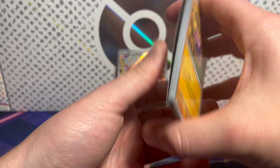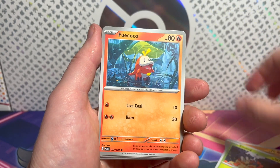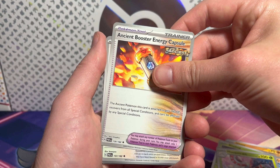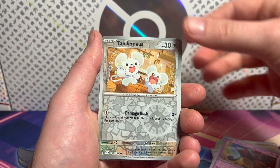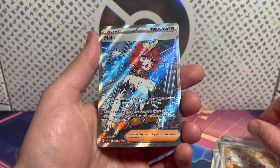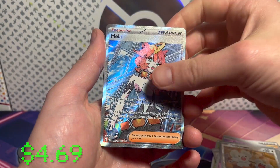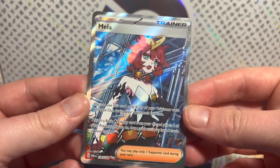Dang it, guys — I knew I shouldn't have recorded with you here. Gligar, Blipbug, Foycoco, Honedge, Masquerain, Ancient Booster Energy Caps, Cyclazar, Masquerain, Tandemouse, and — full art Mela! Mela has a special illustration rare that's really cool also, but super happy to get this.